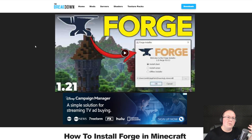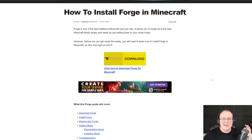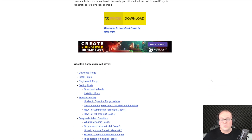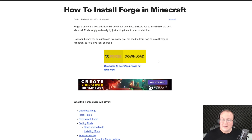Forge is what's going to allow JourneyMap to actually work in Minecraft. Forge kind of sits in the middle between JourneyMap and Minecraft, making them talk to each other. In the description, we have a link to our in-depth guide on getting Forge, which covers everything, even frequently asked questions and troubleshooting. We're going to be going over the basics in this video and mention a little troubleshooting, but that guide is way more in-depth.